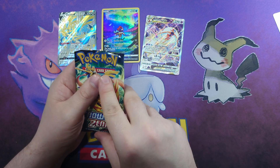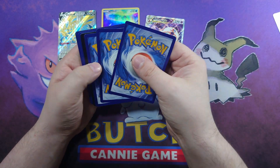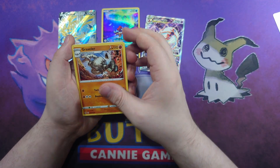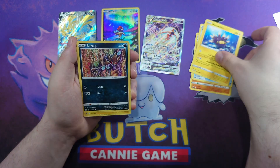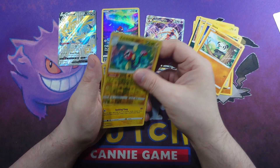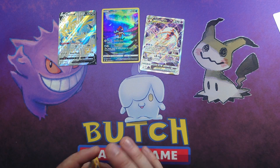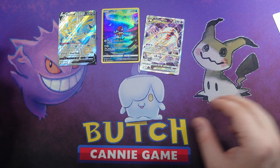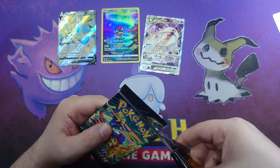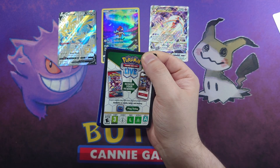The beauty of the Galarian Gallery is it replaces a lot of the reverse cards so you don't feel as down - it's a good set to end on. Pack six: Graveler, Pokémon Catcher, Pincurchin, Scorbunny, Heliolisk, Wooloo, Shinx, Pancham, Electric reverse, and another Luxray non-holo. The only problem with going from this set to Scarlet and Violet is it set the bar pretty high for pull rates which I don't think Scarlet and Violet have quite lived up to.